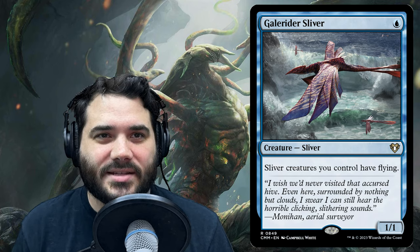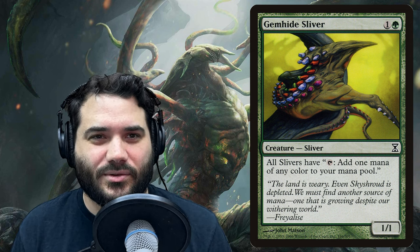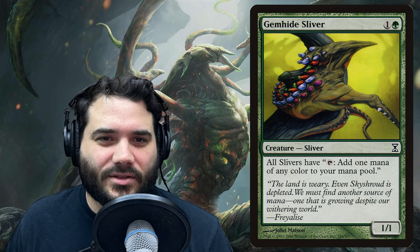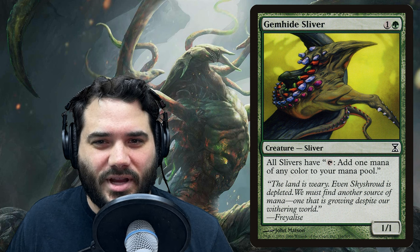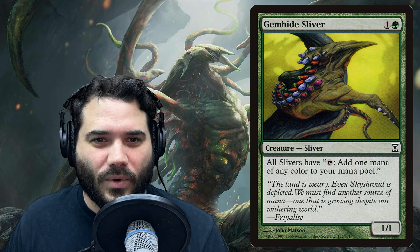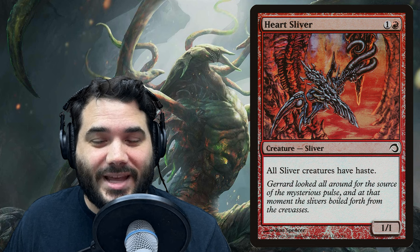Gale Rider Sliver is one blue and gives all slivers flying. Gemhide Sliver is one and a green — all slivers have: tap, add one mana of any color to your mana pool. So it turns all of your slivers into five-color mana dorks. This is also integral to our game plan. Then we have Harmonic Sliver for one green white — all slivers have: when this creature comes into play, destroy target artifact or enchantment. So we now have repeatable removal for artifacts and enchantments.